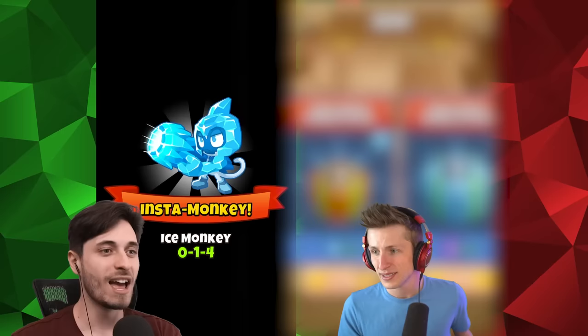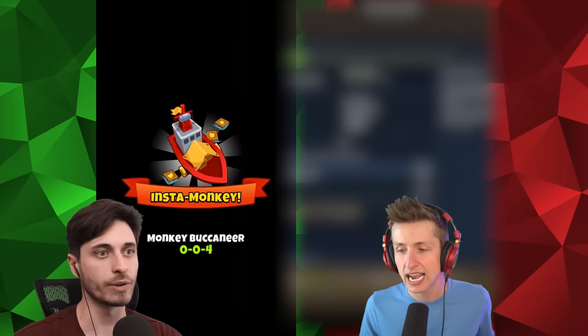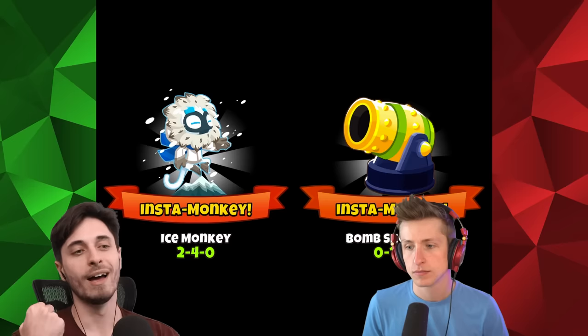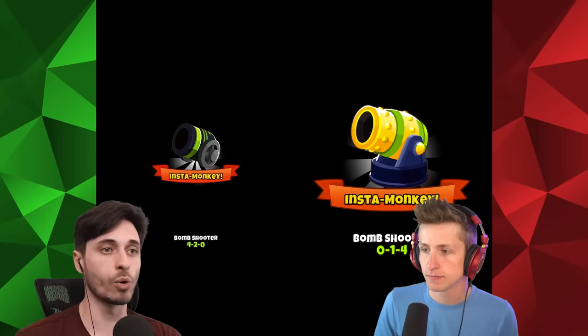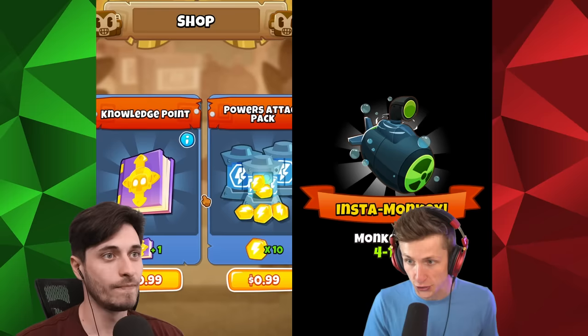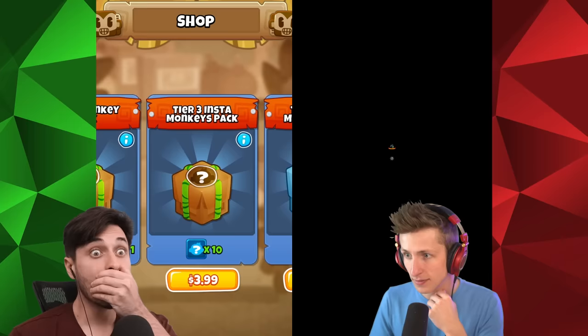We are going to be going off of the rule - I'm just slowly clicking through by the way. If we have two of the same T4 towers, then we are able to merge those towers kind of like Bloons Pop and make it a T5. But we have to delete one of those towers - we can't just have two and upgrade one. We have to basically merge them into one T5, and it can only be the T5 of the T4 that passed.